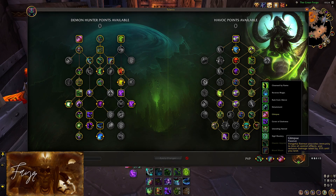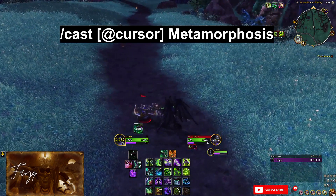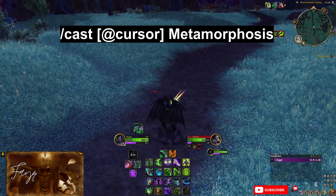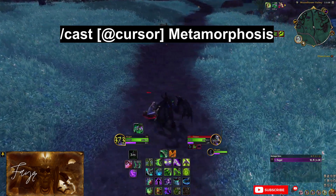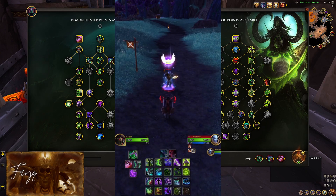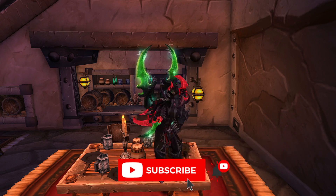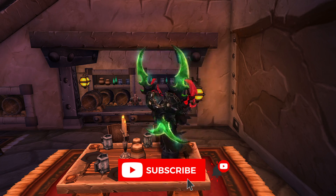When it comes to other macros, a must-have is the instant Metamorphosis on cursor location. This macro will allow you to react very fast and make use of your Metamorphosis immunity window to turn the battle in your favor. You are completely immune during the animation, and you can use that to completely avoid big damage enemy abilities such as The Hunt, avoid incoming crowd control, or to get out of lockdown abilities. Also, make sure that you are dispelling as often as possible with your Consume Magic ability — removing, for example, a Blessing of Protection can and often will win you the game. And just like that, you are now a master Demon Hunter. Thanks for watching, subscribe if you haven't yet, and as always, I will see you in the arena.